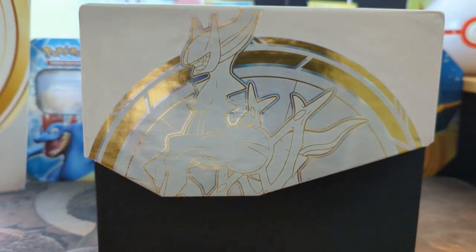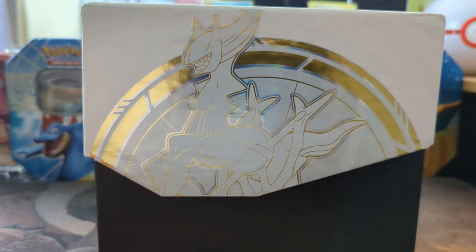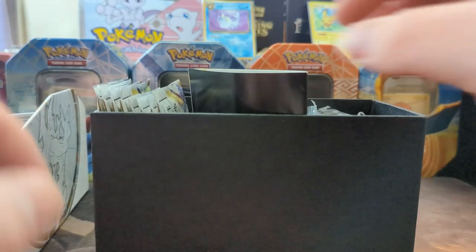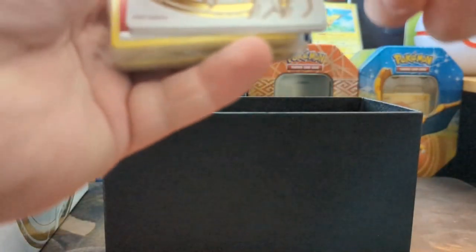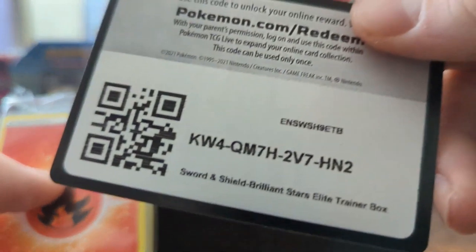Oh, that's really pretty — you guys can't see that, but the player's guide looks really beautiful. I haven't opened anything from Brilliant Stars yet, so I'm looking forward to it. Let's open her up — oh, that's really pretty. There's this item I still don't know what it is, but each one's unique. They changed up what the rulebook looks like — I'm okay with it, it looks really pretty. We got ourselves some card sleeves and some dividers — those are really pretty. We have a code for those who play online.